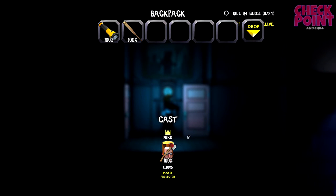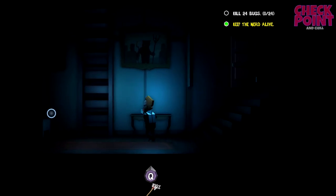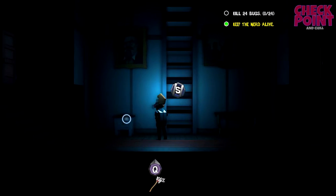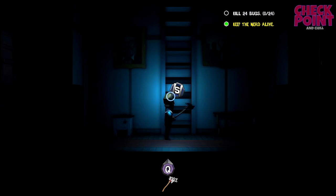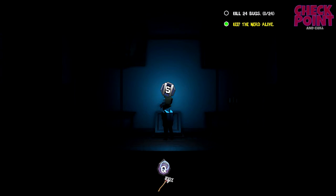Oh, it's the drop item. Let's get back into it. Let's go through this door - still haven't seen a bug. I wonder what they're gonna look like, maybe they're gonna look like really creepy. Should we get up the ladder or whatever this is? It looks like we attack with Q. It's a bit awkward because the way you turn around is with the mouse but the way you attack is with Q.